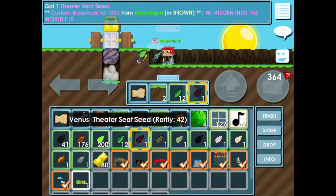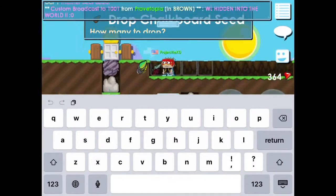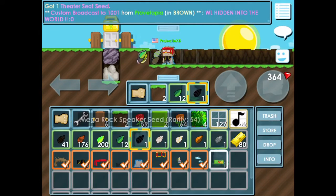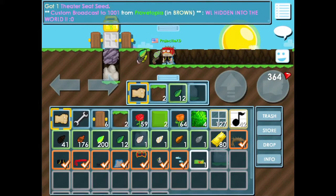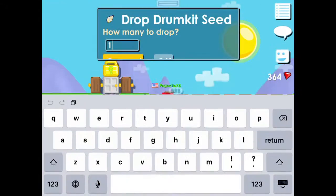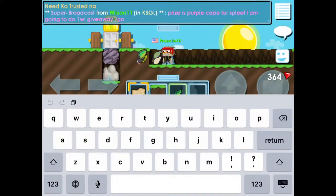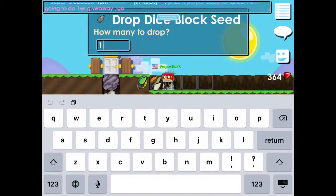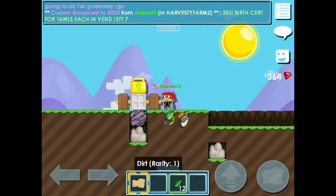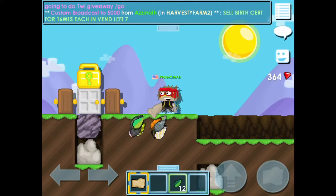So in total this is two world locks, and the world lock over there is also added, so it should be three world locks. Because one, two, three — two rare seed packs is one world lock. So one, two, three — sorry guys, I made a fail.